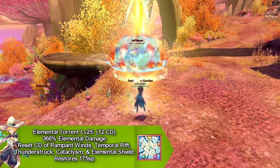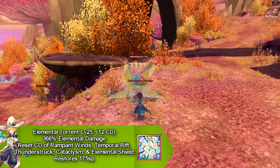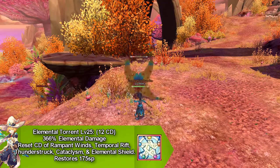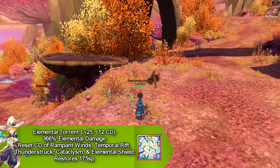Our next skill is called Elemental Turrent. This skill does elemental damage, and it resets the cooldown for Rampant Winds, Temporal Rift, Thunderstruck, Catalyzm, and Elemental Shield. This skill goes on cooldown for 12 seconds, and it restores 175 SP.